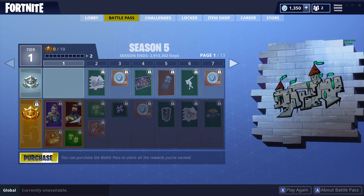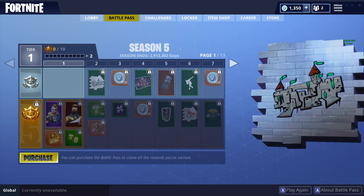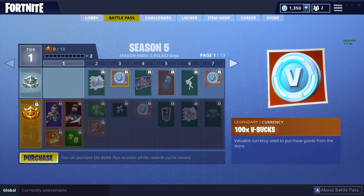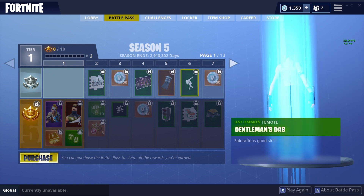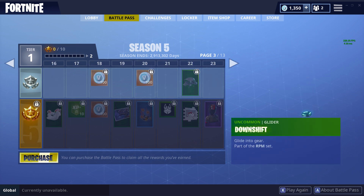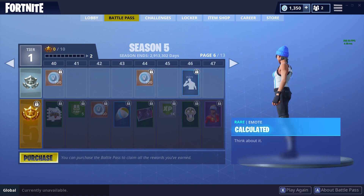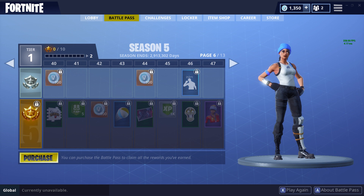Going over the battle pass — most of you have probably seen the Season 5 battle pass, so I'll just be going over the free pass. We have the Crazy Castle, you do get tons of V-Bucks this battle pass, Drift, the Off World Rig, the Gentleman's Dab, the Let's Rock emoticon, the Uplink back bling, the Downshift glider, Pixel Royale, the Lug axe, the Pool Party, the Calculated, and more on the next page.